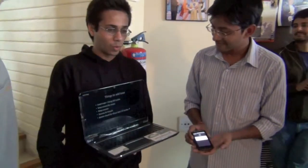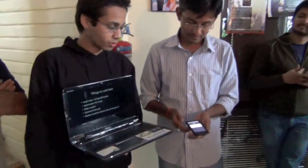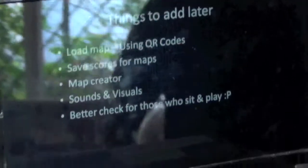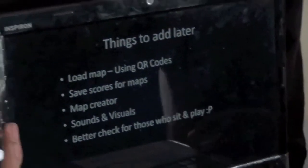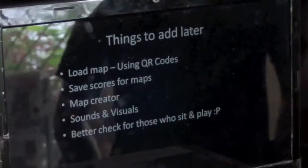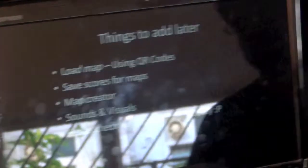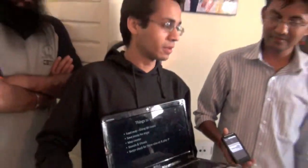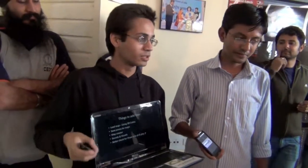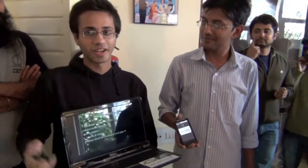There are some features we wanted to work on but couldn't, so we'll probably get to them in a couple of days. The map is actually just a set of hexadecimal values, so it can be easily made into a QR code — you can make different maps and scan a QR code to load them in. Other planned features include saving the score and sharing it. We also want to add a check to prevent people from just sitting and shaking the phone to win, since that defeats the purpose.